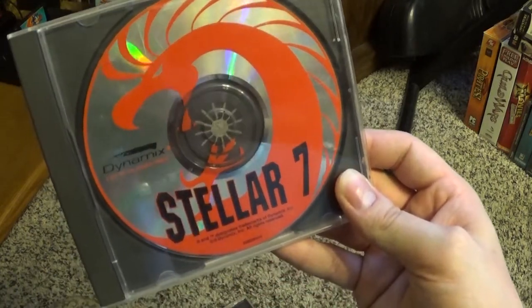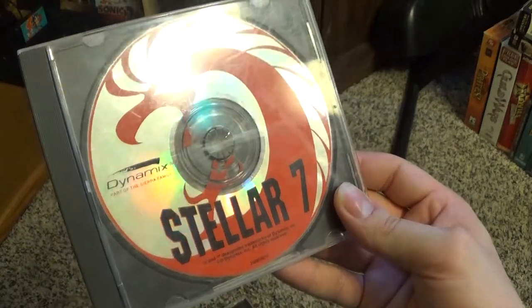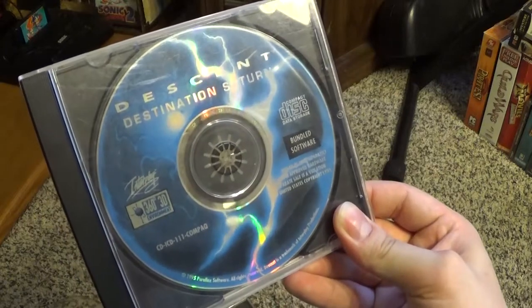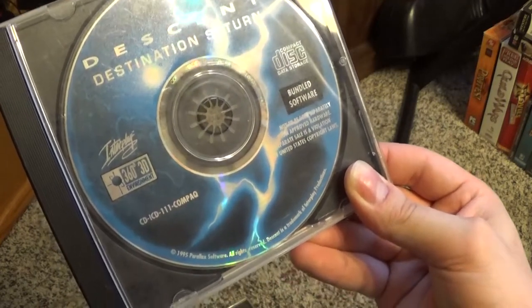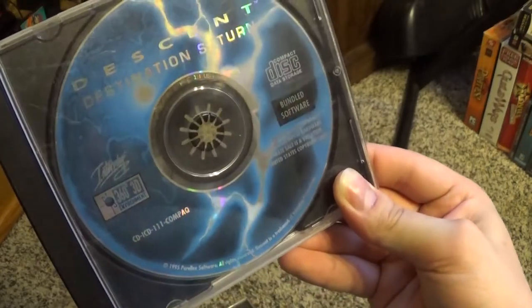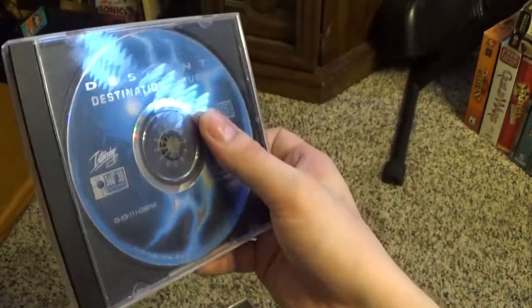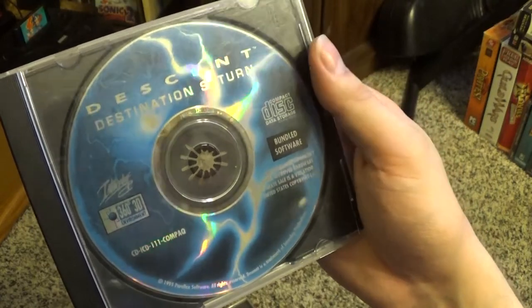Another game I haven't played — we've had it in my collection a long time, I think inherited from my cousin or brother. Stellar 7 — I think my brother got it with a 486 my cousin gave him. I don't know what kind of game it is and I've never been able to get it to run. I've also got Descent: Destination's Turn, which is a really cool game. I'm not sure if I can get it to run on either of my current machines — it takes a 3D card of some sort. It's one of the earlier 3D spaceship shooter games, though I haven't played it in over a decade.